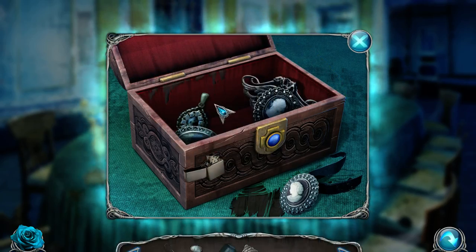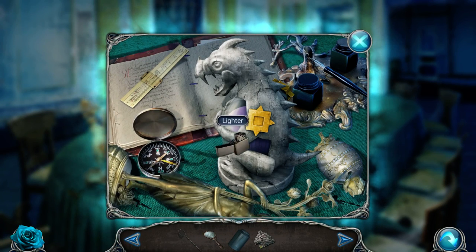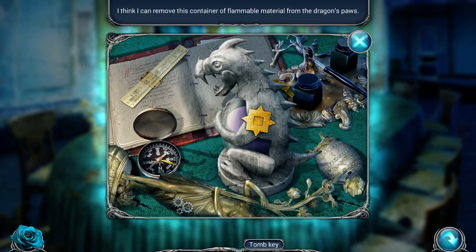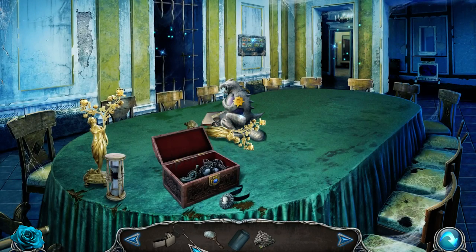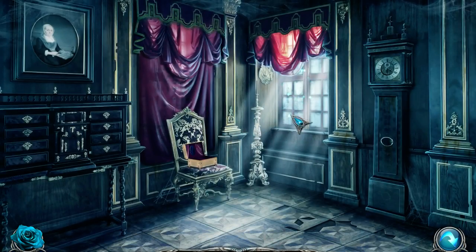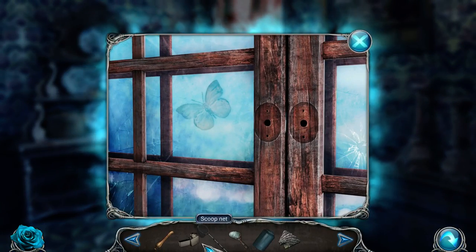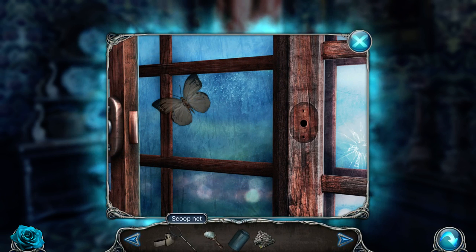Does the lighter work with that? Nope. I'm going to take this out and blow it up. We have a scoop net to catch a butterfly. What else is there to click on? Handle — take the handle, that's what I missed. Then come over here and stick the handle in. I don't think it would work quite like that, but whatever.